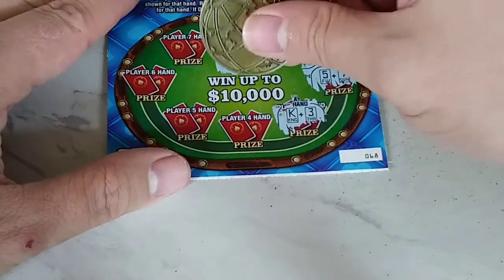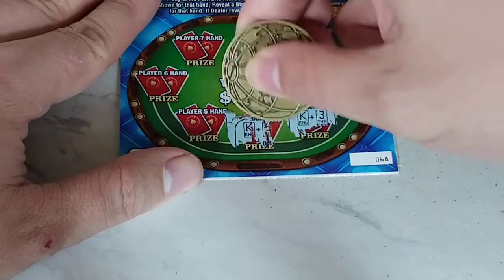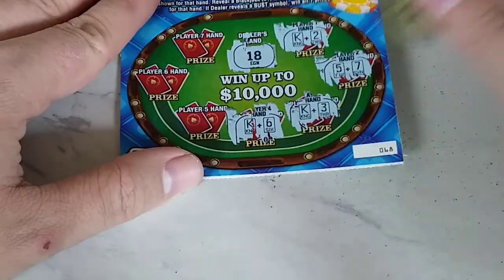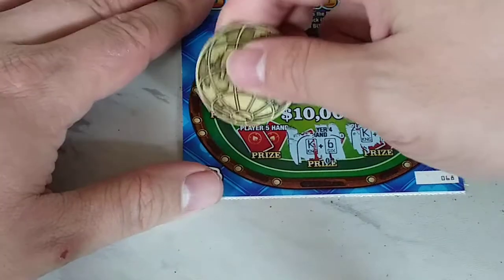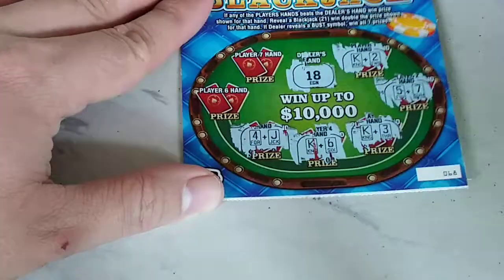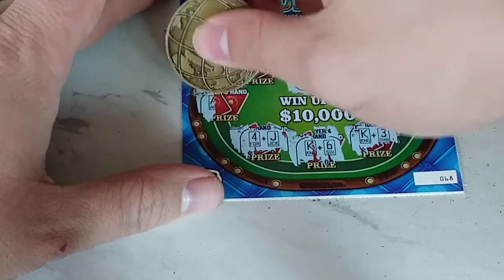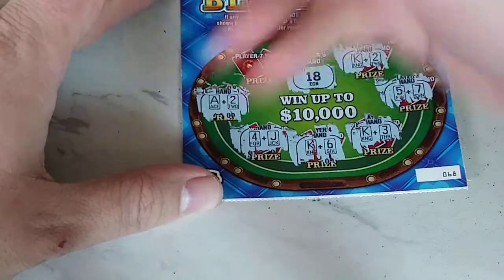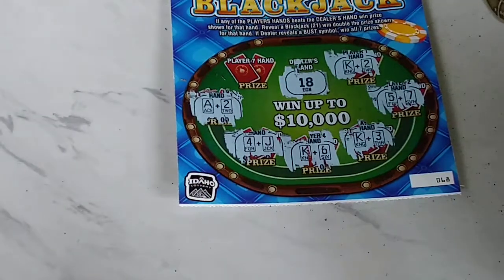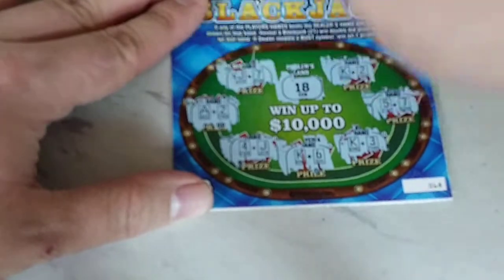We've got three more hands to play. Player four has a king — close, but no cigar, 16. Player five has a four — 14. Player six: we have an ace — a 13. One more hand to go. We've got a jack — 17, one off. Ticket 68 didn't make it.